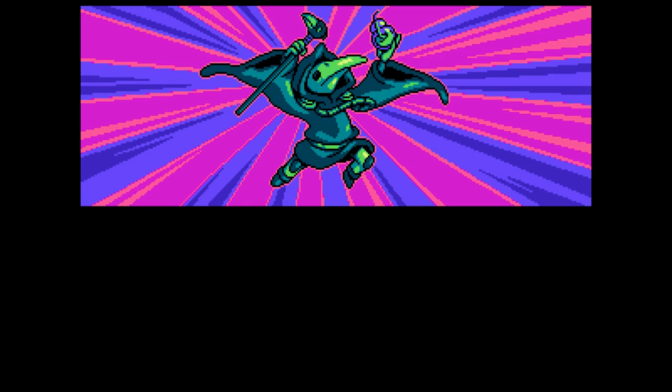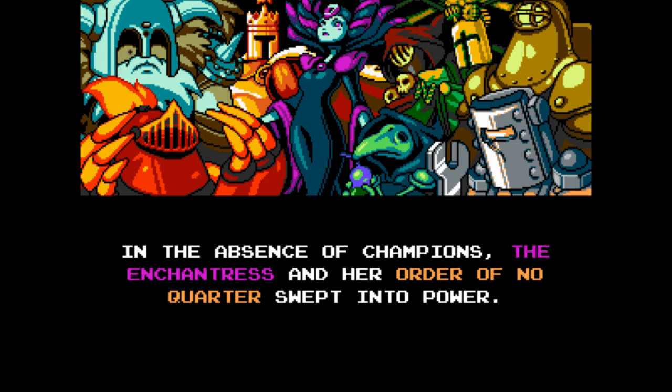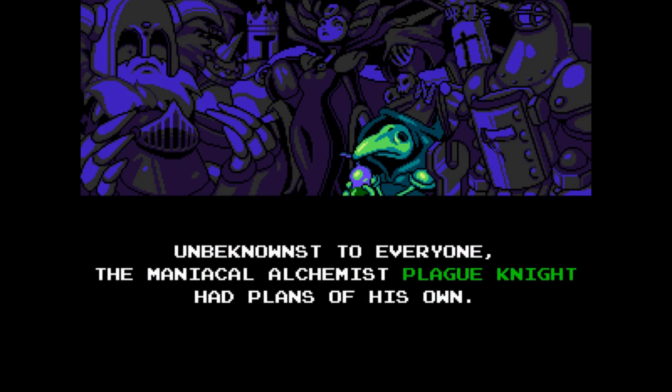The story in Plague of Shadows seems to be a side narrative that's happening at the same time as the original game. Shovel Knight is trying to stop the Order of No Quarter, but Plague Knight has his own motives — to create a potion with unlimited power by destroying the other knights and stealing the ingredients.